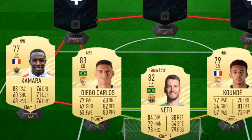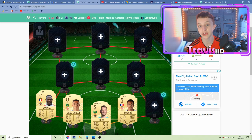At left-back, we do have Kamara. 88 pace. You can also get the likes of Fio Hernandez and Mendy, but they're going to be loads. Kamara will be sick — he's going to ruin that left-hand side, he's going to pace-destroy the opposition. Moving on to my other full-backs.